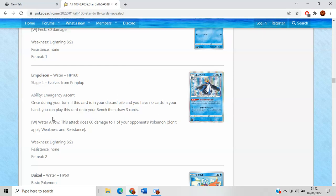The Water Arrow attack does 60 damage to one of your opponent's Pokemon. Maybe there's a world where you play this in a very aggressive archetype that can do the whole Emergency Ascent and then murder a Sobble going second. I'm not sure if that's ever going to be that good, but there's also Torterra synergy — you could put a bunch of these on the bench, draw some cards, and then Torterra for loads of damage. Could be pretty interesting.